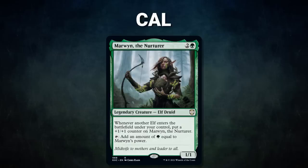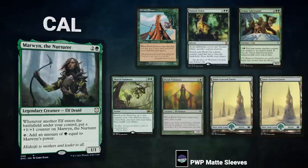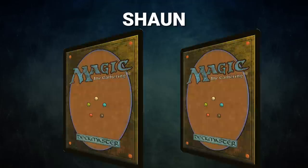Now, let's start out by showcasing our fighters this evening. First we have Cal, piloting Marwyn the Nurturer. This is an elf ball deck looking to accumulate more and more elves and sink large amounts of mana into a game-ending spell. Cal's opening hand contains an Elvish Pioneer, Natural Order, Teemer Sabertooth, Shared Summons, Elvish Visionary, and two Snow-Covered Forests.